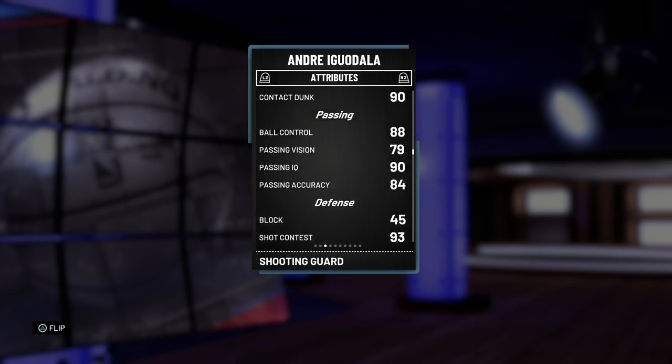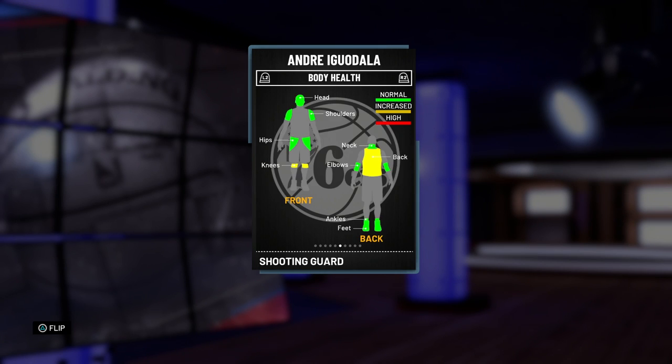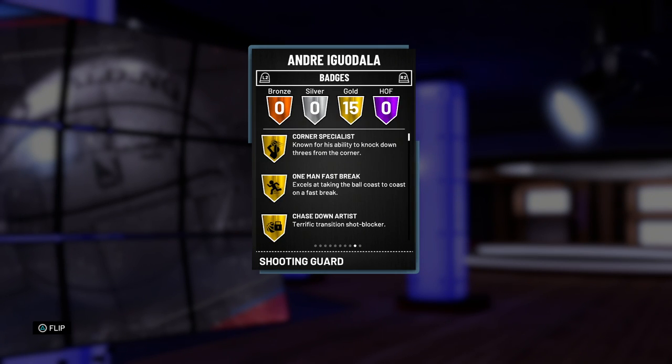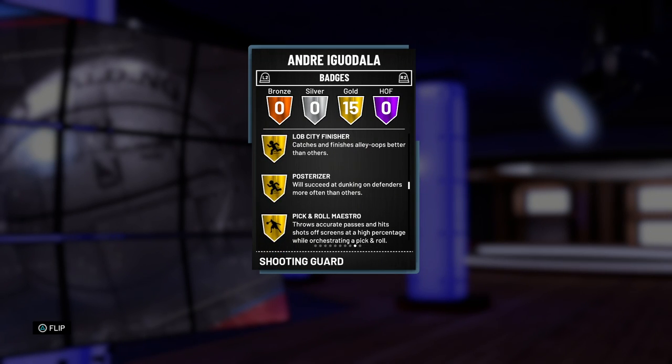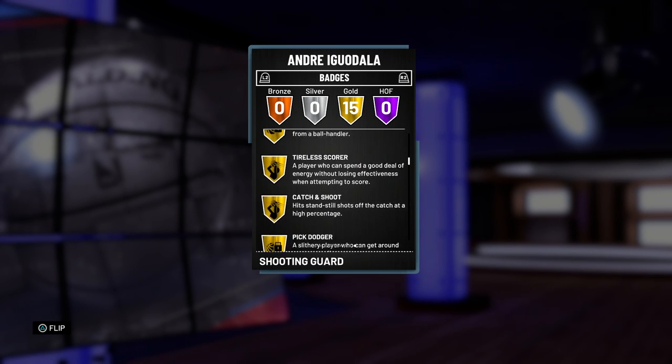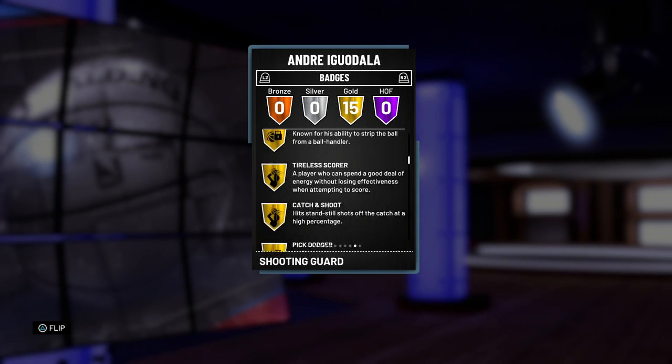The defensive stats are all in the mid to high 90s, so this card is definitely going to be a problem. He can speed boost, he can shoot — he's definitely going to be everybody's future point guard. I've run into him a couple times already at point guard and it's annoying. Now let's take a look at the badges: 15 gold badges, that's phenomenal. We're looking at corner specialist, one man fast break, chase down artist, difficult shots, pick pocket, tireless scorer, catch and shoot, pick dodger, defensive stopper, lob city finisher, post stride, pick and roll maestro, acrobat, relentless finisher, and ankle breaker. The only badges you can really add are limitless range, deep range dead eye, mid-range dead eye, and so forth — but this card is looking phenomenal.